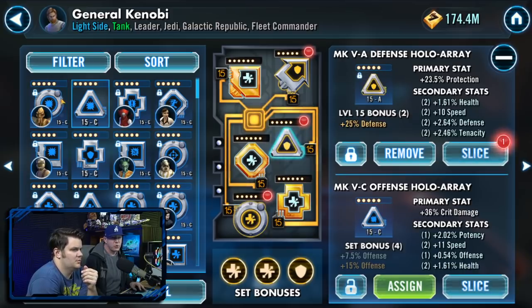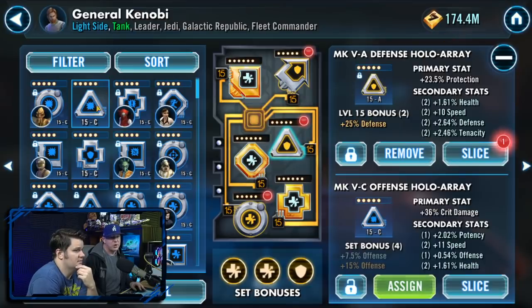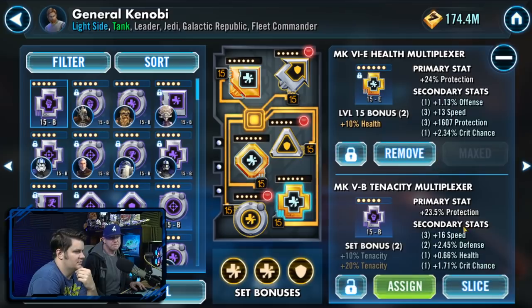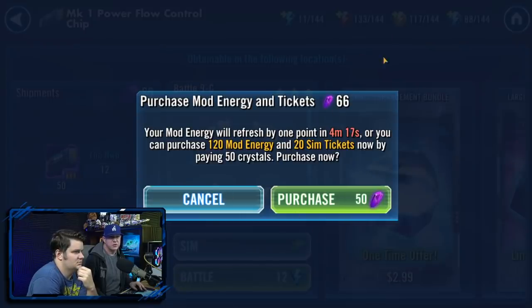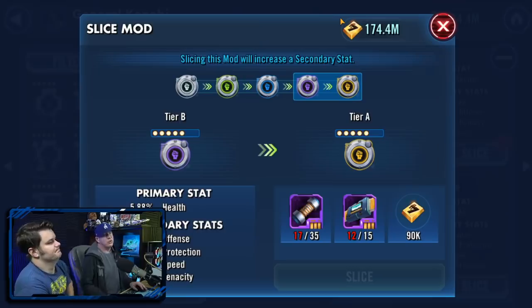Moving to purple mods — there's a 16-speed one that needs to be upgraded. Filtering up to purple: there it is, a 16-speed mod. Also a tenacity, speed, offense combo — great mod. Unfortunately on the free-to-play account there are no crystals to spend. But that's how you work through it.